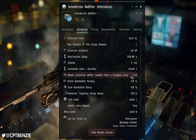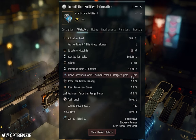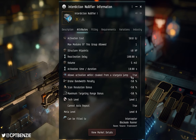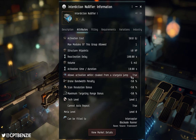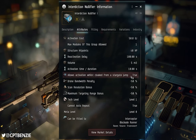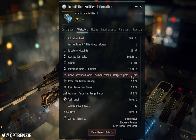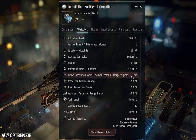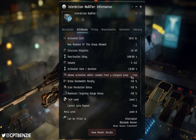Notably, there is the ability to allow activation whilst cloaked from a stargate jump. Normally no modules can be activated whilst you are cloaked from jumping a stargate — that temporary cloak that drops when you move or after 60 seconds. But this module you can activate whilst under that cloak. So you can hit the interdiction nullifier button, spot that you're in a bubble, activate it without dropping your cloak, and then warp away safely, with nothing they can do other than lock and scram you if they're in range and fast enough.